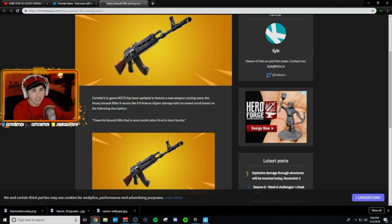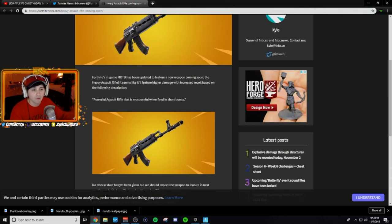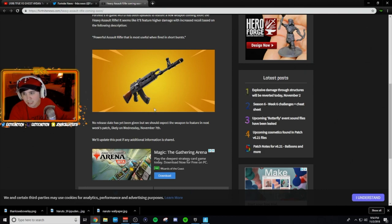Fortnite's in-game MOTD has been updated to feature a new weapon coming soon: the Heavy Assault Rifle. It seems like it'll feature high damage with increased recoil, based on the description: 'powerful assault rifle that is most useful when fired in short bursts.' So yes, it sounds like the weapon is going to be a burst-style weapon because of that phrase 'short bursts.'